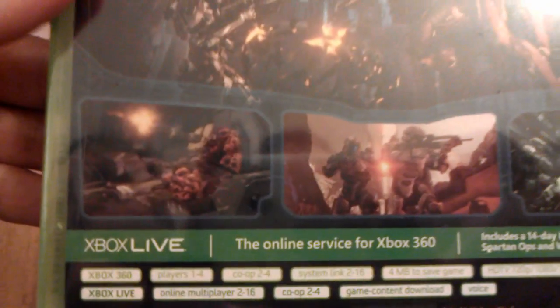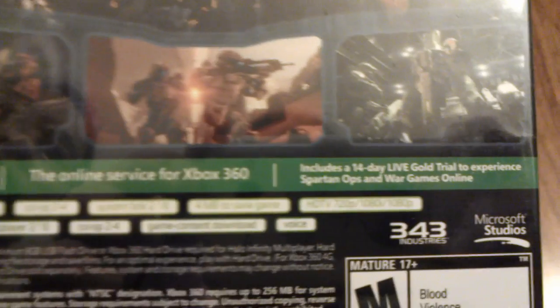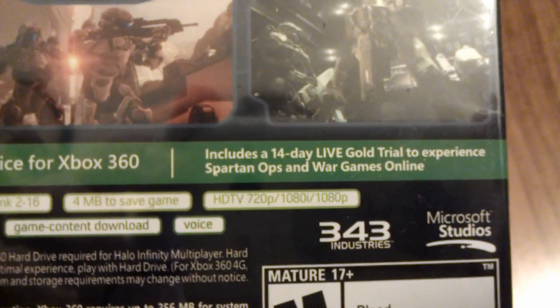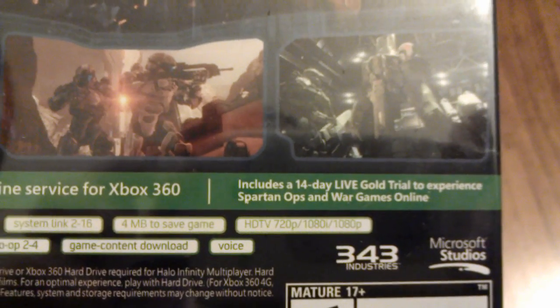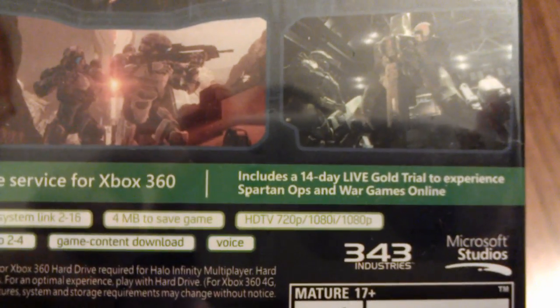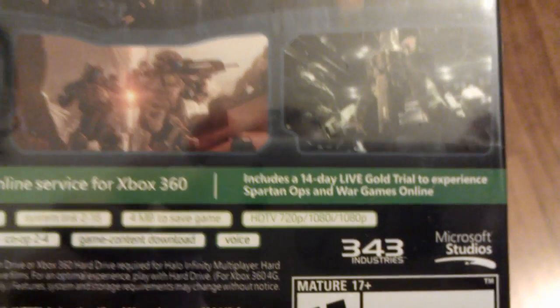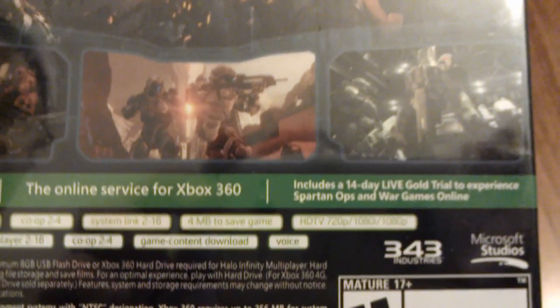Let's take a look at some of the screenshots on the back of the box. There's the Xbox Live promo tag — and here's an interesting tidbit: it includes a 14-day Live Gold trial. Normally Microsoft hands out two-day trials, but a 14-day package says something about how seriously they take the multiplayer as part of the game, included in every retail box.